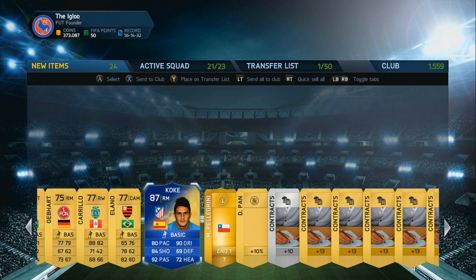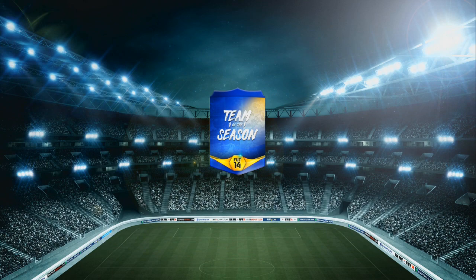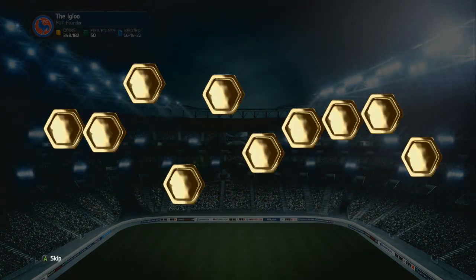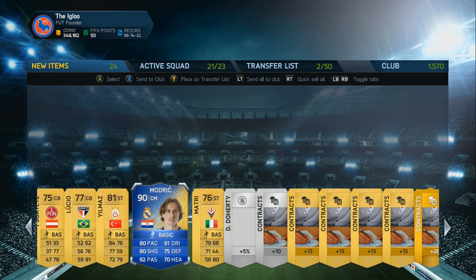This week's Team of the Season is actually the Spanish league. It's got some incredible players — the likes of Bale, Ronaldo, Messi, and also players like I got in the first pack, which was Koke from Atletico Madrid, as they are of course the champions this year. And also some other pretty decent players like Modric, as you can see that I've got in this pack.